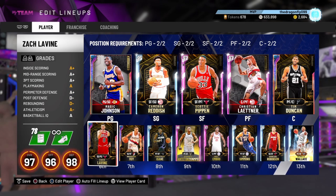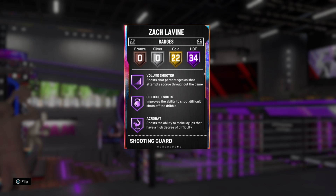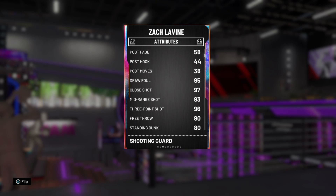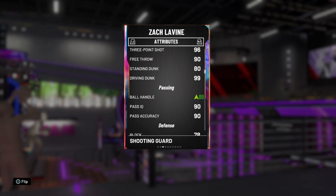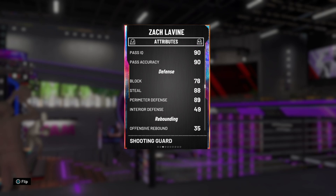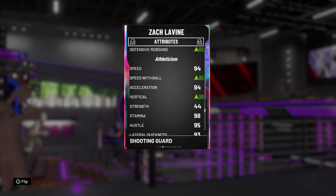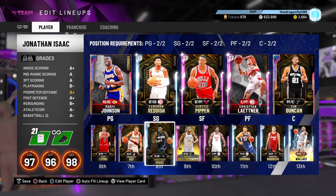On my bench I got Zach LaVine — his badges are nasty but he doesn't have Unpluckable on gold, so I'm hesitant to run him at point guard. I normally run him as shooting guard just to hide him a little bit so he doesn't get reached. He's Zach LaVine — 99 driving dunk, good ball handling, good passing for a point guard. I don't know if I should buy Ben Simmons or wait.